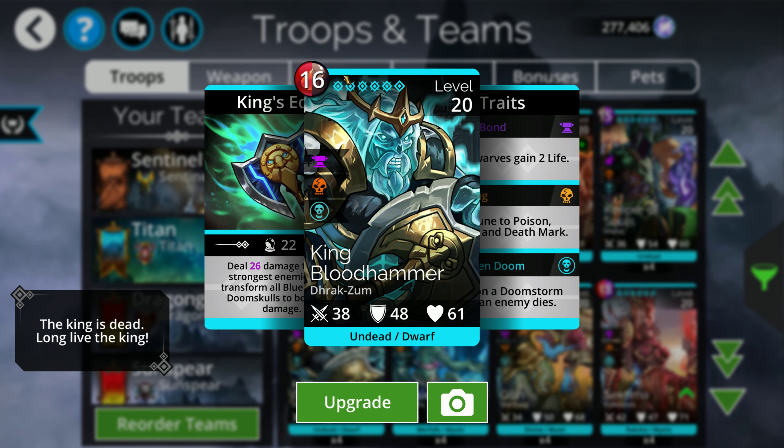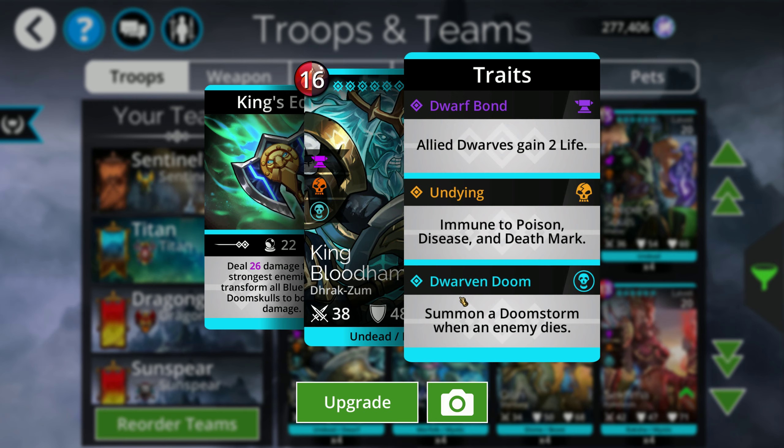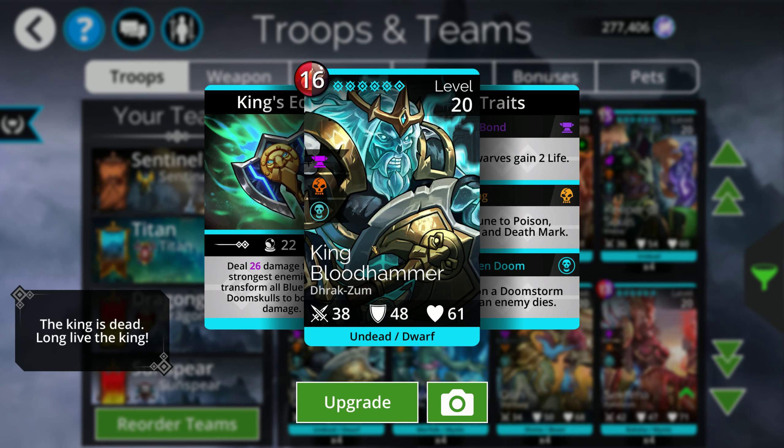King Blood Hammer is another one — he also takes brown and converts all blues to doom skulls, so he's doing a ton of doom skulls. What's also interesting is that he summons a doom storm when an enemy dies. Generally what happens when you're running King Blood Hammer is you create a bunch of doom skulls, they hit the enemy and explode the board, more doom skulls come down from the top, they all explode, and you hit the next guy for a ton of damage. You can do a doom skull cascade where killing one person just loops them to death — it's really, really fun to watch.